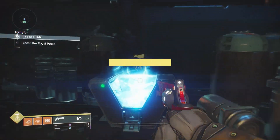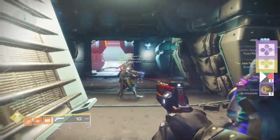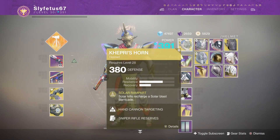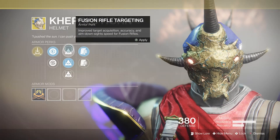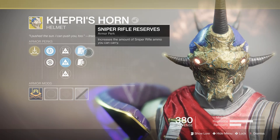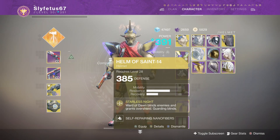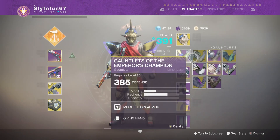Before I go, one last note — exotics are auto-decrypting and do not throw away year one exotics thinking they are the same as what you have in your vault, because they are not. As you can see here, I had this Kefri's Horn drop in the Prestige Leviathan — take a look at the perks on it: year two perks, and way better than my year one version. With heavy now becoming an issue in the raid, this gives me hope that heavy drop perks work like a charm. So do not dismantle year one exotics that drop — take a good look at them first. This mostly concerns armor, not weapons, so if you have a year one weapon drop, as long as it's not Borealis, you can go ahead and get rid of it.